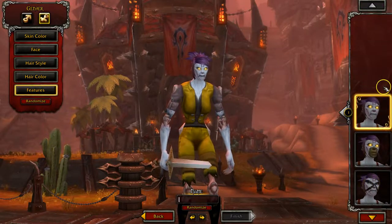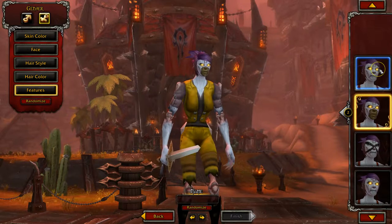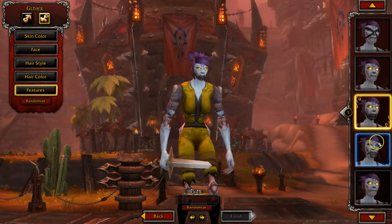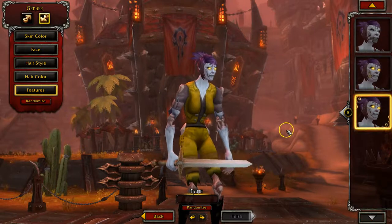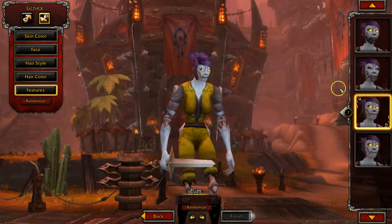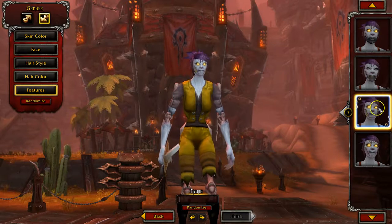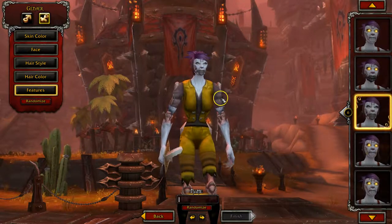And then Features — you can make some adjustments. These are specific to the race of character you picked. I picked an undead character, so most of these options involve varying degrees of rot, like a missing face. She's a warrior — she's been through some crazy stuff. You can also hit Randomize and that will randomize your whole look. I think I'm going to go with this little face here.